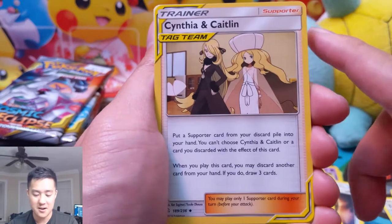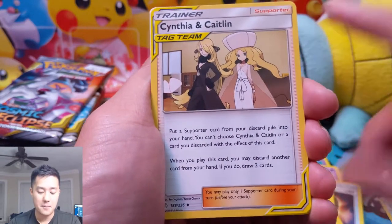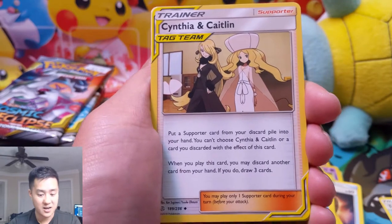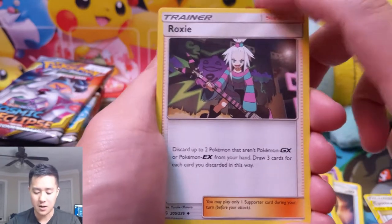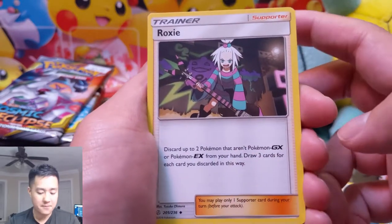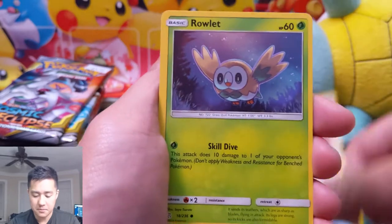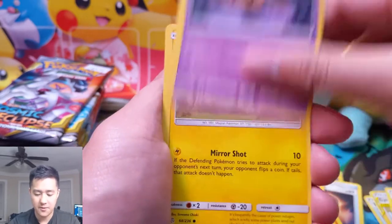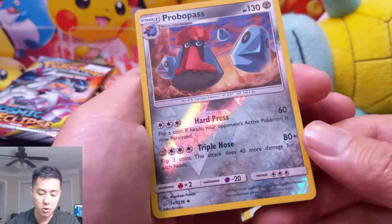Caitlyn and Cynthia — I'm very curious about the full art variety of this card. It sounds really good: basically you can pull another supporter out of your discard pile, and then draw three cards if you discard a card. Very worthwhile. Roxy is another cool one — I like the idea of discarding Giratinas to that. Herdier, Stufful, Rowlet, Phantump, Magnemite, Lillipup, and Probopass.